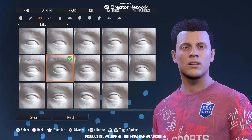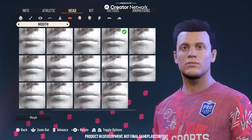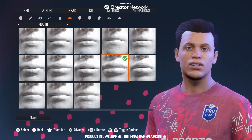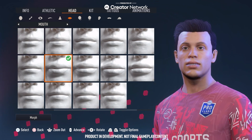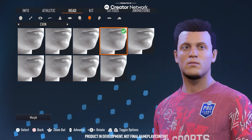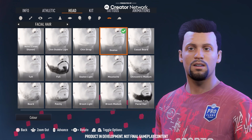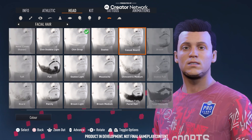Obviously this year, with it linking to Volta, means that your character will sort of look the same. It will have different clothes — in Pro Clubs you'll have your custom kit, and then in Volta you can buy cool clothing items to make your character with his hairstyle, beard, tattoos and stuff look slightly different in that street football setting.